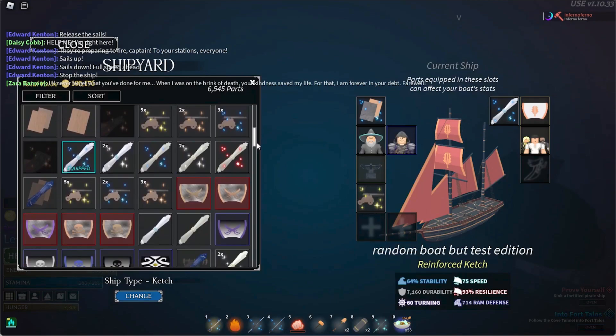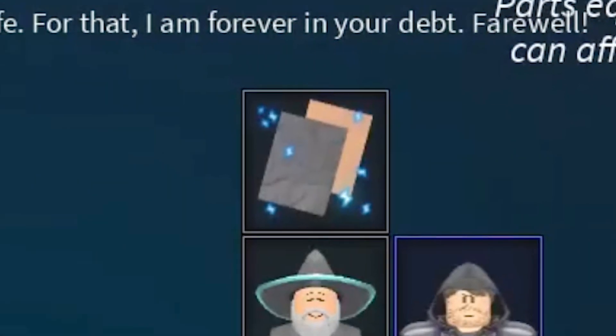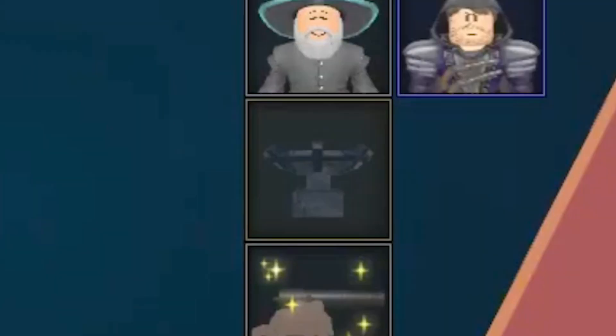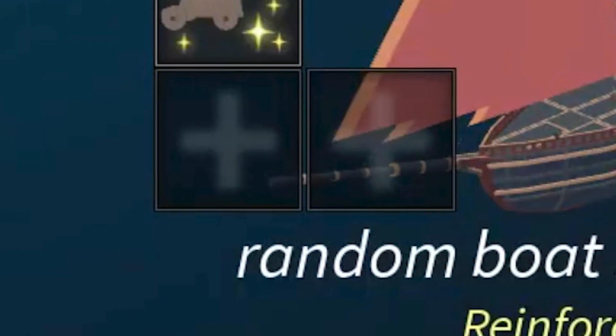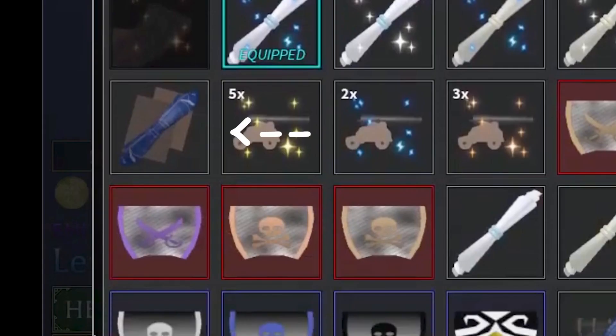Here's the shipyard. This is the figurehead slot, screw slot, sail slot, sail material slot, hull material, quartermasters, lantern, cannon. No idea what these are, but it looked like they would be cosmetic slots. You can see here what the blueprints look like. They won't work on your ship — you have to bring them to a blacksmith or something, or a shipwright, I forgot.